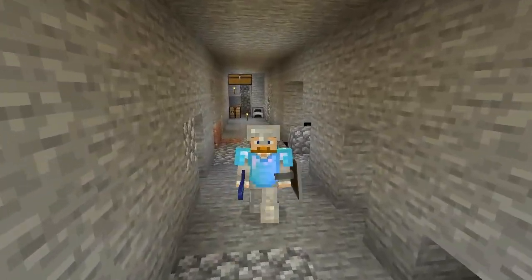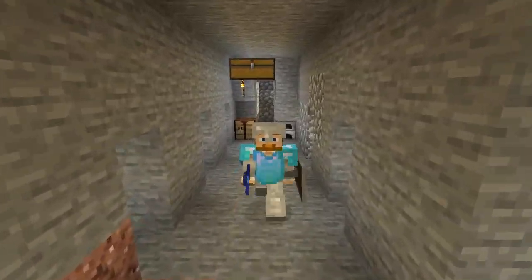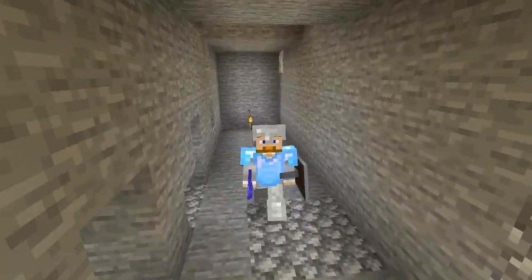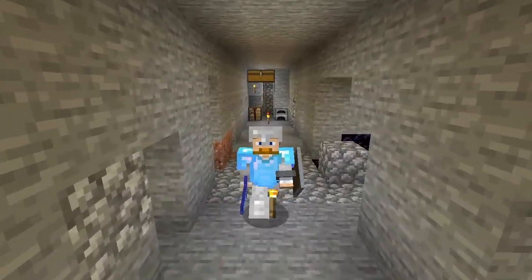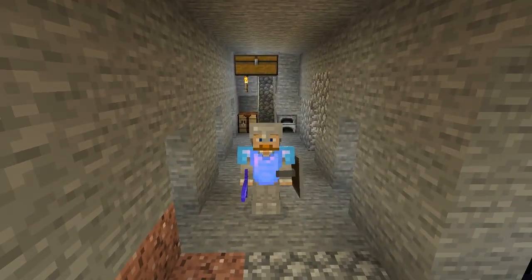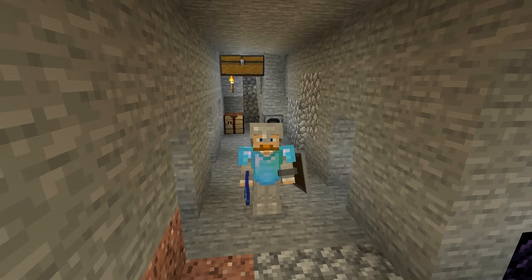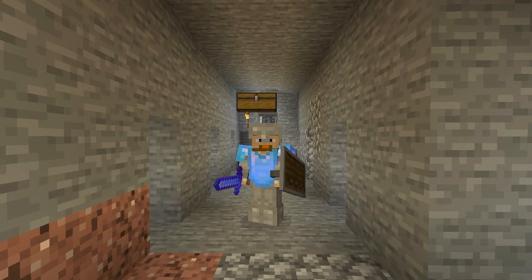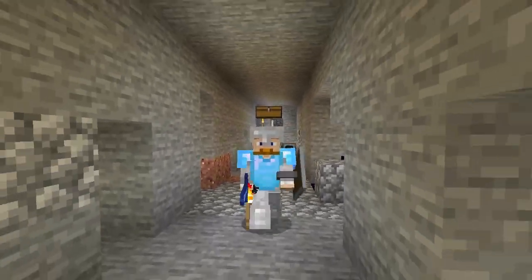If you're in a world where you can cheat, there might be commands where you can change spawn rates and increase slime spawn rates. For me personally, when it comes to actually getting slimes, I prefer to just go to swamps. I think that's a little bit easier — if you have a big swamp, just run around at night until you see one.